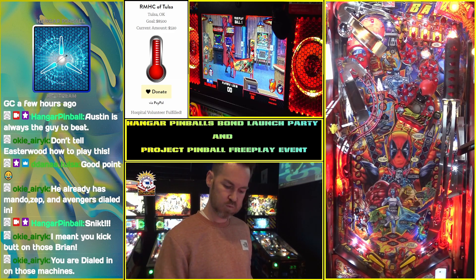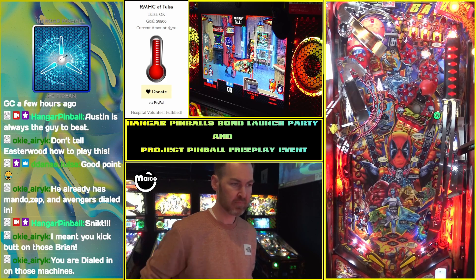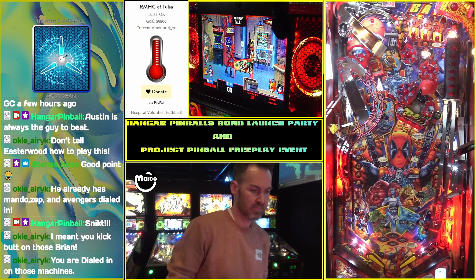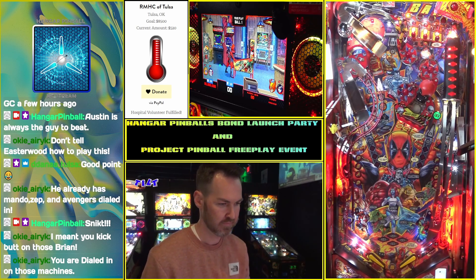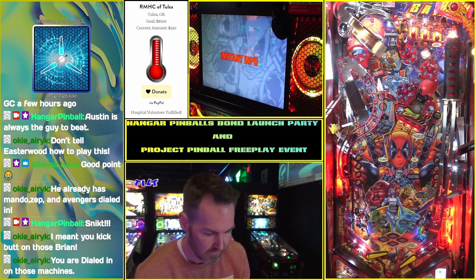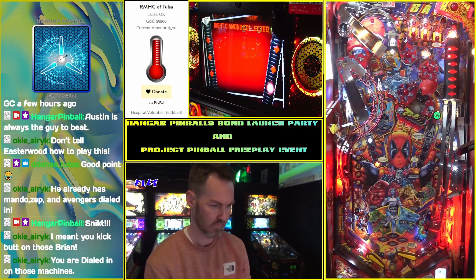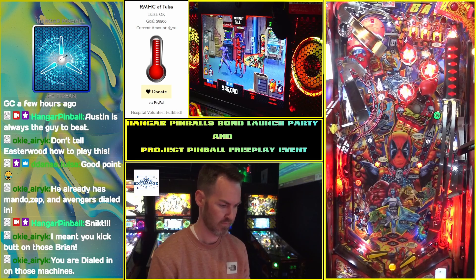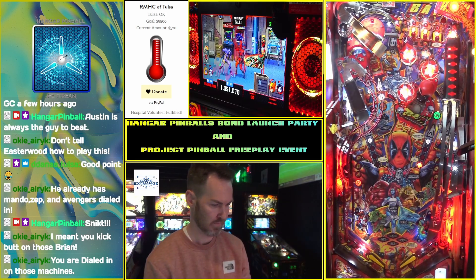All right, so let's see — can Austin repeat what he did earlier on this? He had 984 million, got the GC on it, and I ended up with 477. All right, so he's going up.